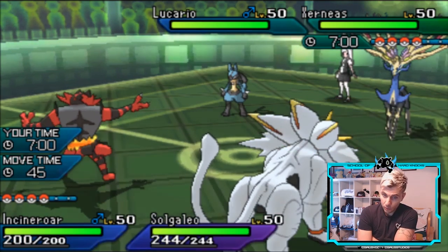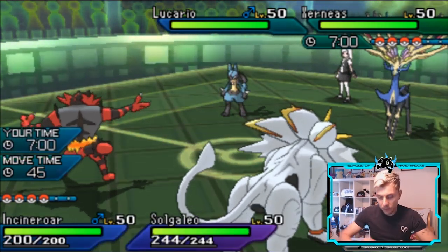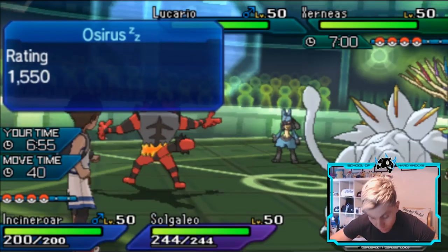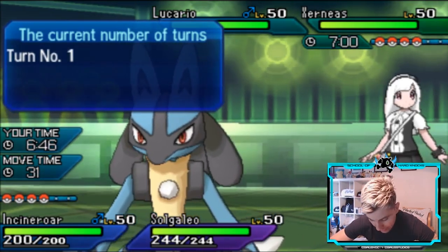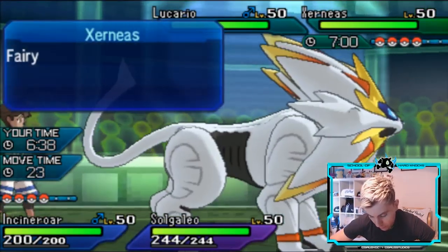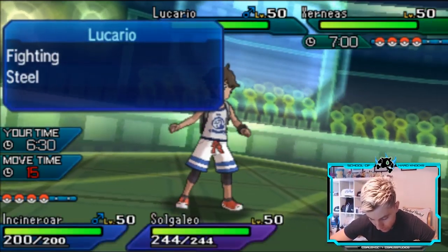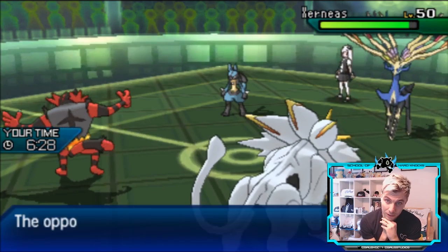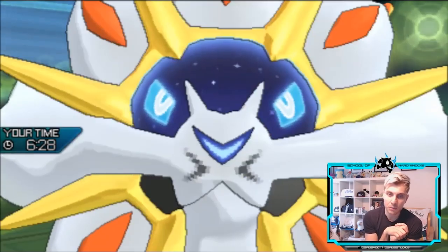We're going to see Lucario and Xerneas come out. Remember that Lucario has Inner Focus so there's no point trying to Fake Out it. We can Fake Out the Xerneas though, but it's likely going to Protect. I'm going to Fake Out the Xerneas and Sun Steel Strike the Xerneas as well — it kind of leaves Lucario open if Xerneas Protects, but hopefully it goes for Follow Me instead. Okay, there's a Follow Me — so we get the Fake Out into Xerneas and deny that Geomancy turn one.